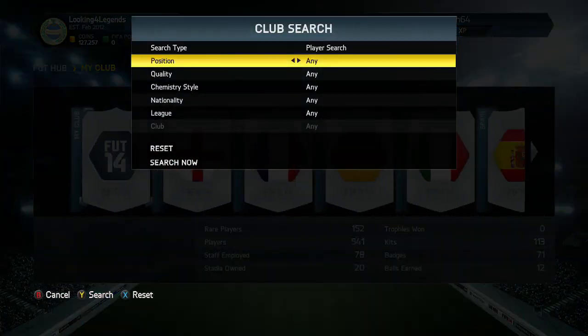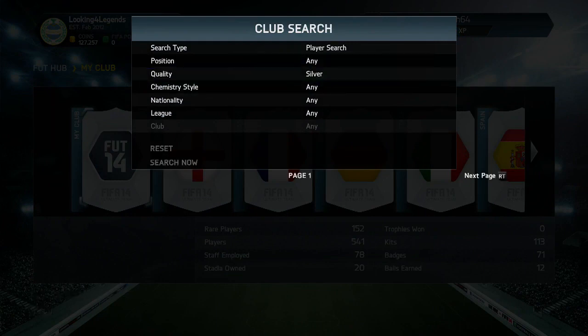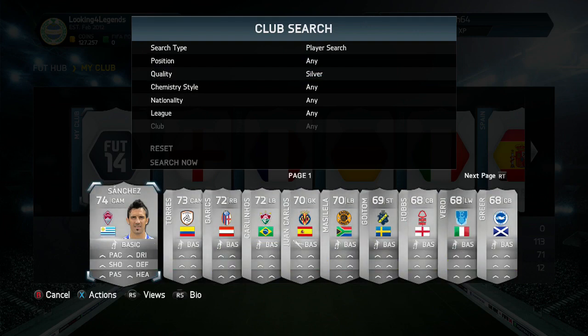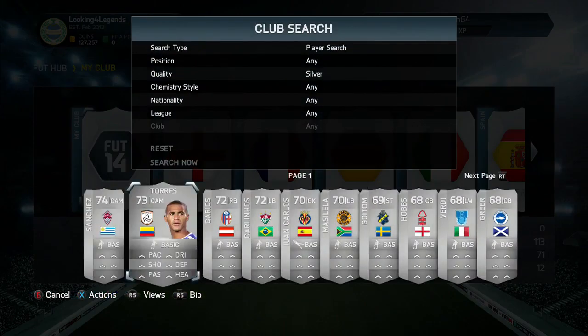We're going to start off by doing a silver player search. The reason I'm doing silver is because it always turns up some really interesting players that maybe I forgot I managed to get. Look, we have Sanchez from Colorado Rapids in the MLS — he actually looks like a fantastic player. He's got 4-star skills, 4-star weak foot, looks like the perfect centre attacking mid, especially with that 86 pace and 80 dribbling. Very nice player and definitely one I'm going to try out at some point.